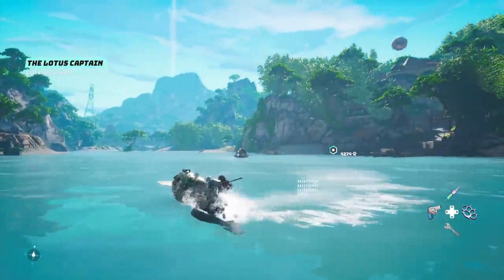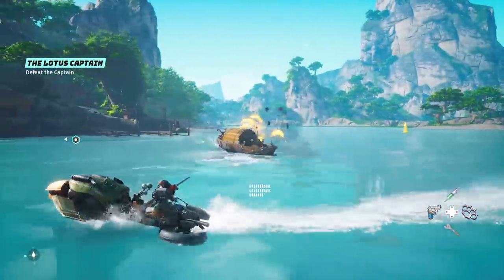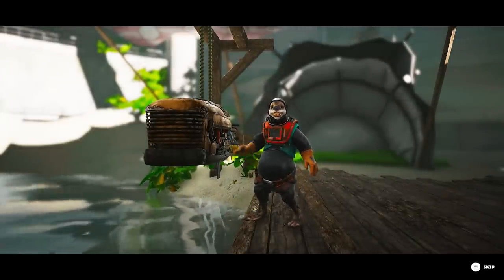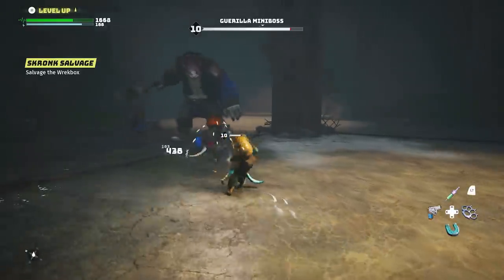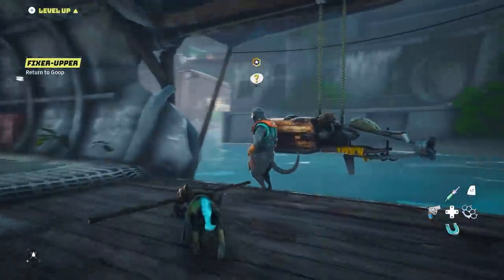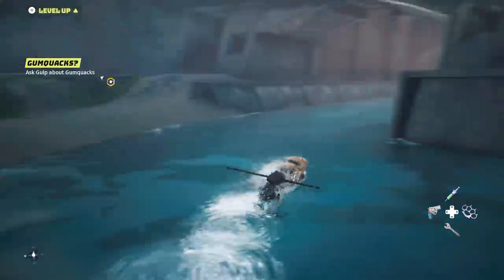The first one you can get very early on is the Goo Glider or the Jet Ski, which you can get from one of the objectives you complete for Goop in the Subnautica Station on this side of the map. The quest line is pretty short — all you have to do is go into a nearby cave and retrieve one of the engine parts, and once you're back Goop gives you access to your very own Jet Ski.